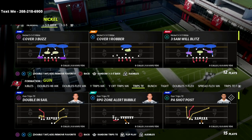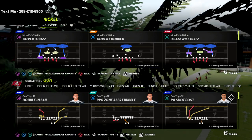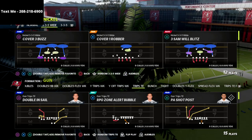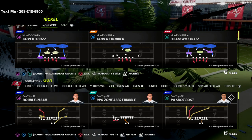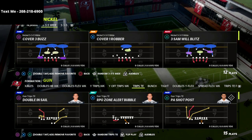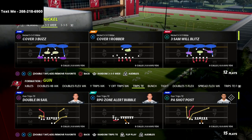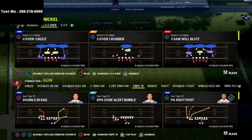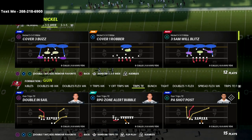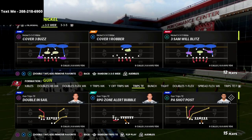I also want to let you know about a way you can get free offensive and defensive guides sent to you every single week with my text message membership — full offensive schemes, full defensive schemes like the Trips Tight End, the Bunch, the Spread, the 3-3-5, or 3-3-5 Wide. To sign up and get the full scheme completely free, text the word 'Madden' to 208-218-6900. I'll send you the Madden 21 playlist and start adding Madden 22 content into it as well.